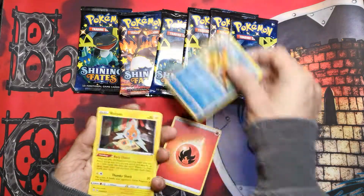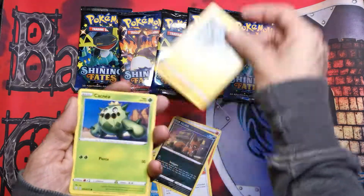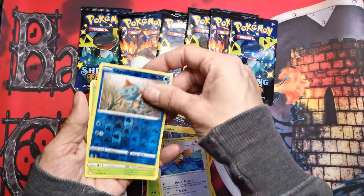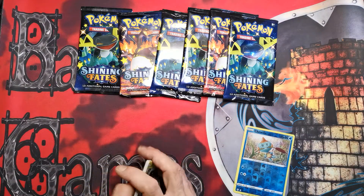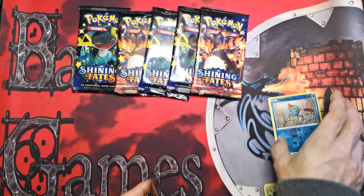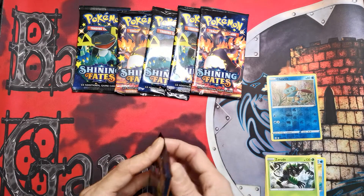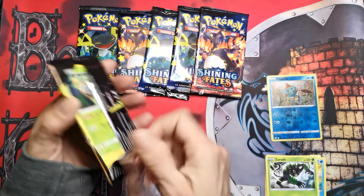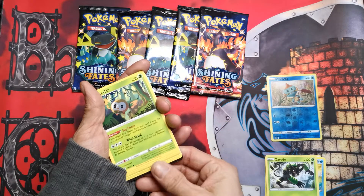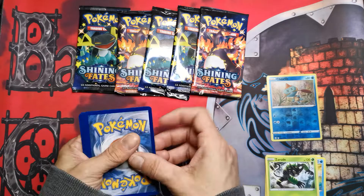Alright, we got some fire energy. I am gonna do my best to pull you a Charizard! We got a Choodle — that's the rare. Yeah, the Choodle was the rare. We've been having lots of fun doing that backwards.